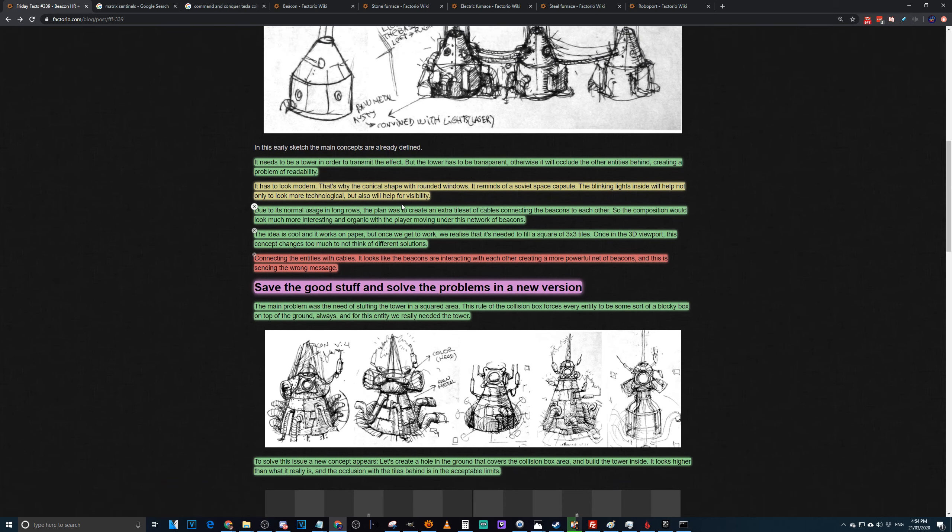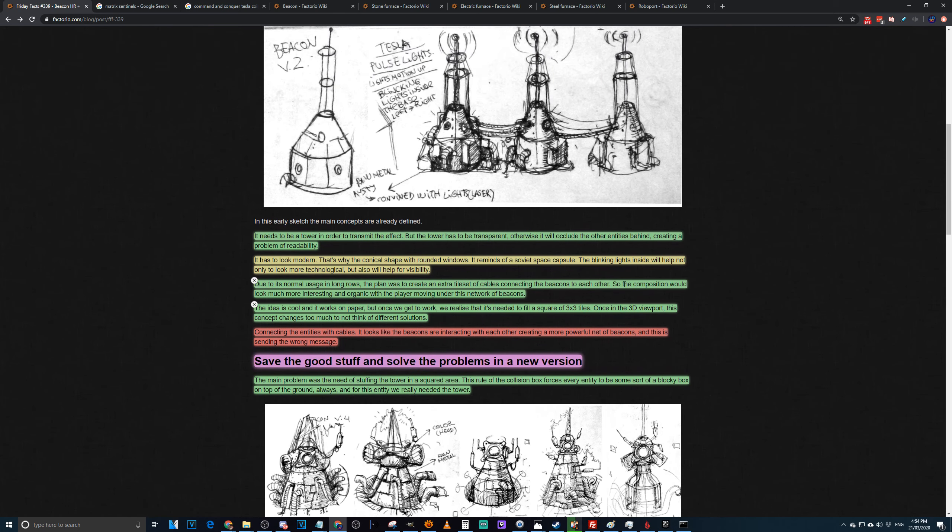The plan was to create an extra tile set of cables connecting the beacons to each other, so the composite would look much more interesting and organic with the player moving under a network of beacons. But when you make a row of beacons it's just going to be a big ball of cables occluding everything, which defeats the purpose. Rather than cables, maybe if you had lights — like semi-transparent lines of light shooting at the assembly machine or at each other.